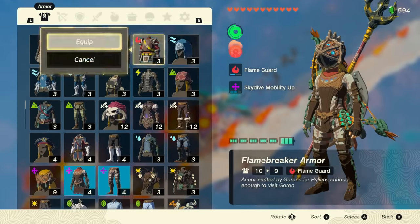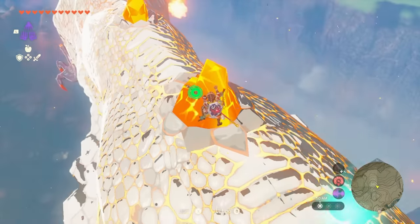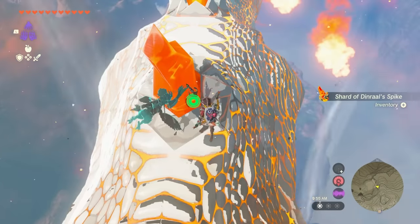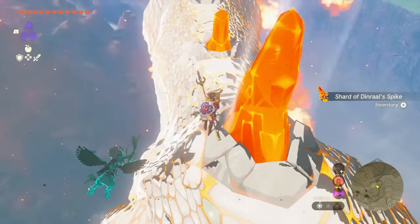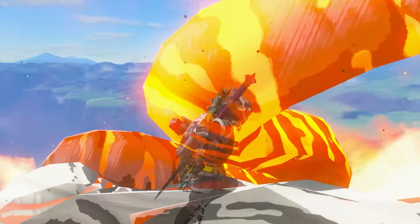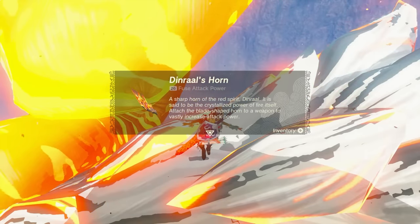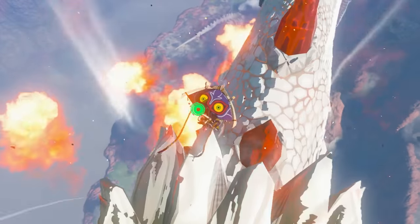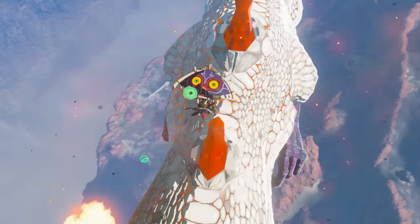With full Flame Guard you can avoid the fire hazards on the dragon and not burn. Also make sure you don't have any wooden weapons equipped, as those will burn on top of this dragon. Once on the dragon, collect all the spikes on its back, then decide which part to farm — scale, claw, or fang. It takes 10 minutes from the first item you get to get the next one, not including spikes. Wait until you see the glow on its body, then shoot the exact spot you need.